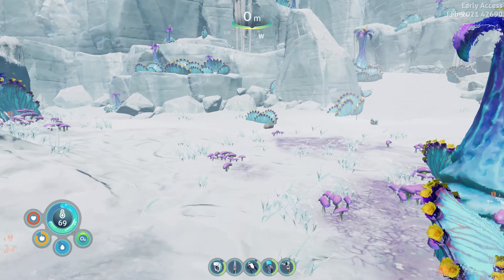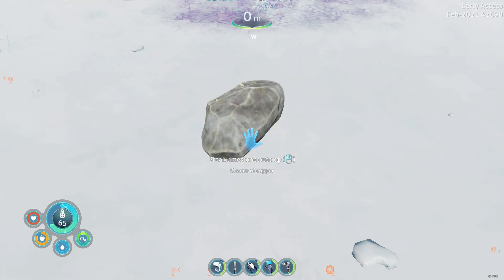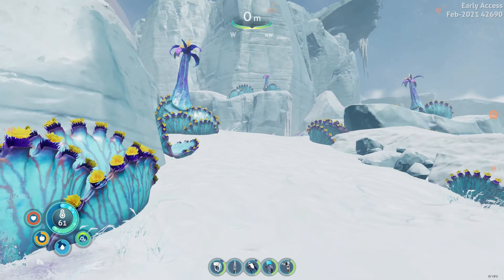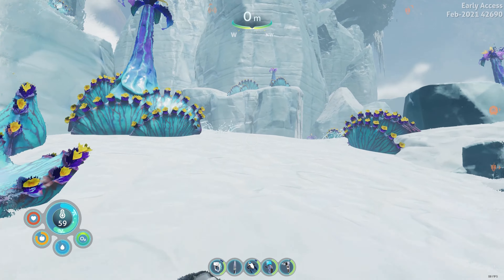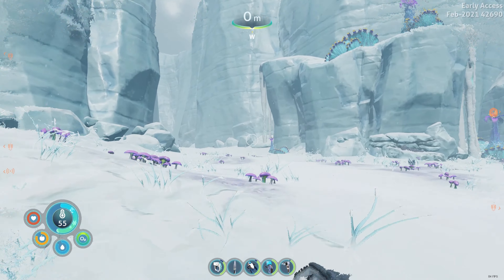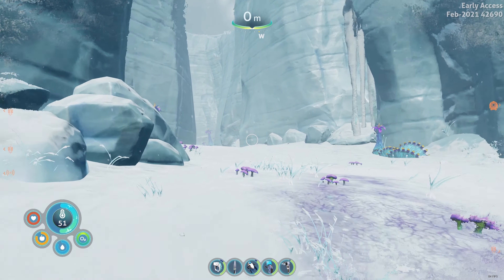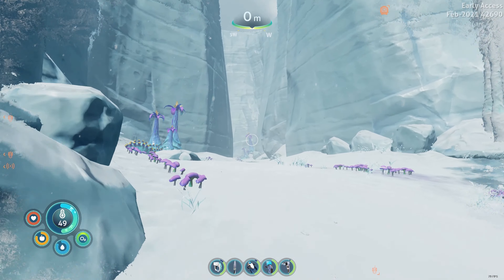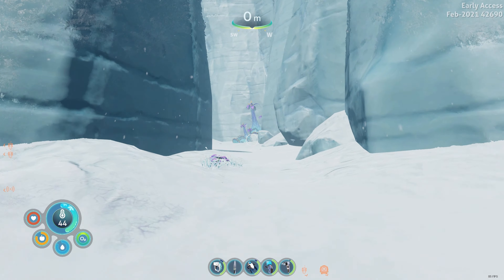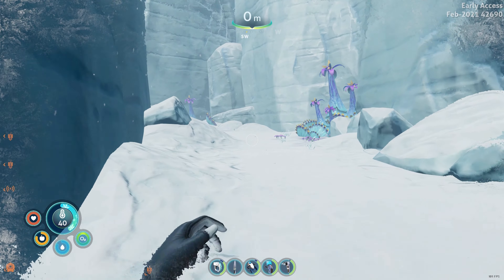So we're going to head up towards where the Fire Robotics base is, heading roughly west-ish still. Be warned, it is very cold. My suggestion would be not to do what I've done and just head straight up — go back to the water, jump in and warm up first, then come back this way. I literally just about make it to a cave on the way and get to warm up there, which is not the best.